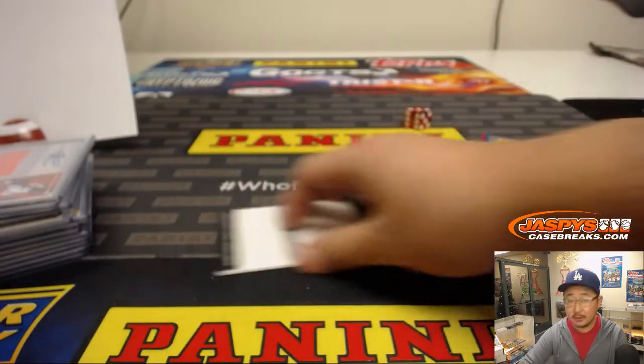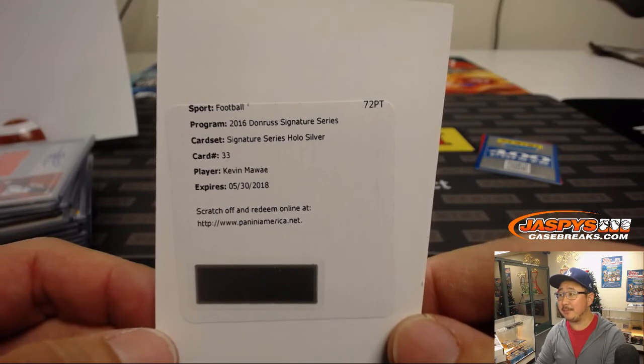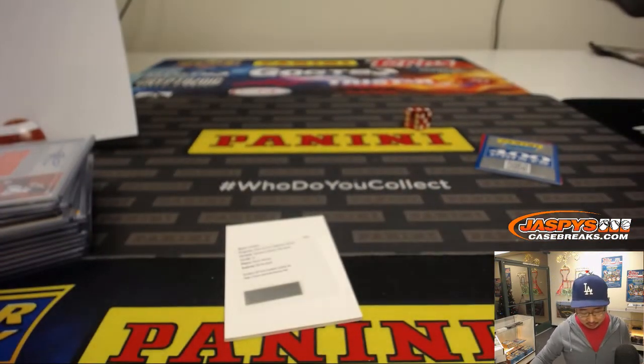Redemption — Devontae Booker, jersey and auto, Broncos, AFC West — Nancy. And the redemption is Kevin Maui — Signature Series, Hollow Silver! Where does he go? I don't remember this guy. Bill says Jets. Steven K., you don't know who Kevin Maui is? Everyone knows who Kevin Maui is — I thought you were a football fan, Steven K. I mean, I know who he is, I'm just checking what team he goes to.